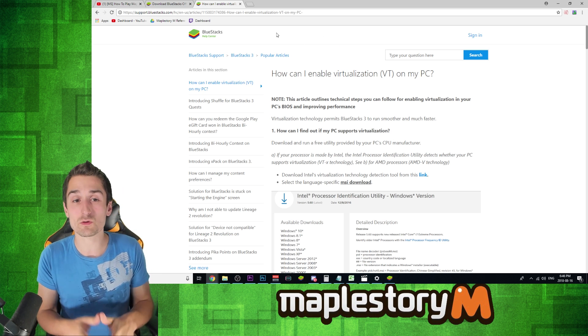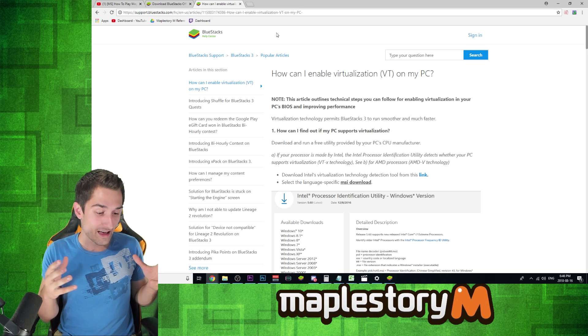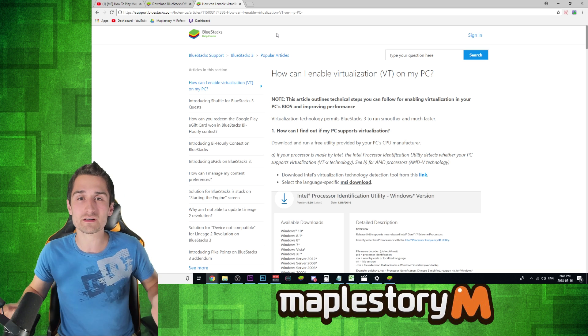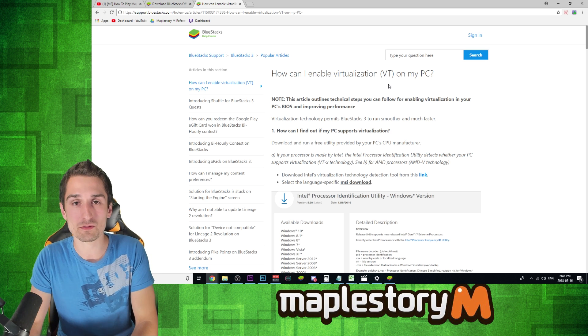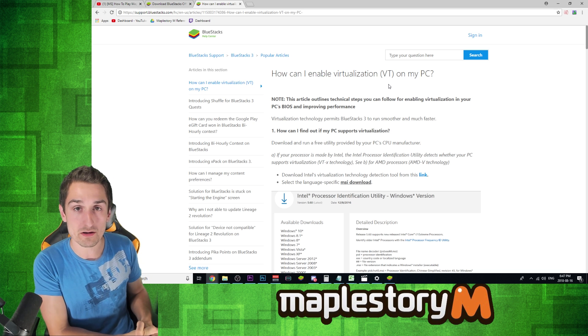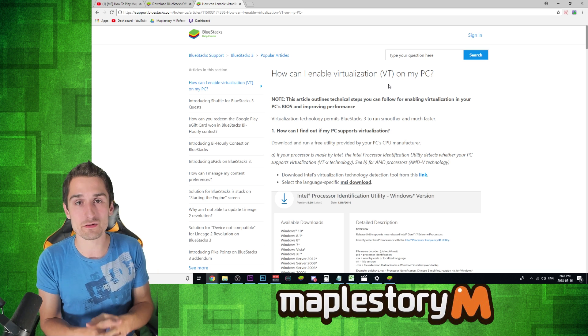Make sure you have virtualization enabled — it's basically what allows BlueStacks to go from feeling like it's the same speed as your phone to running perfectly smooth and fantastic. You've got to have virtualization enabled on the computer. It basically allows BlueStacks to utilize more than one core and really take advantage of the processing power your computer has.